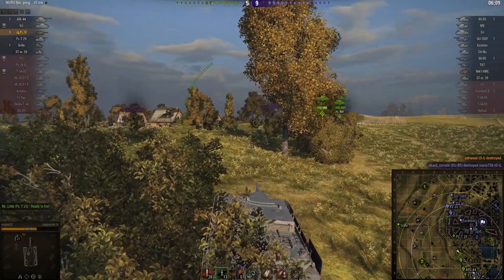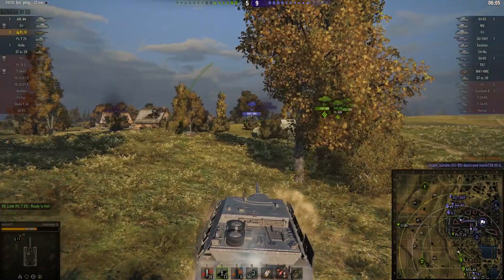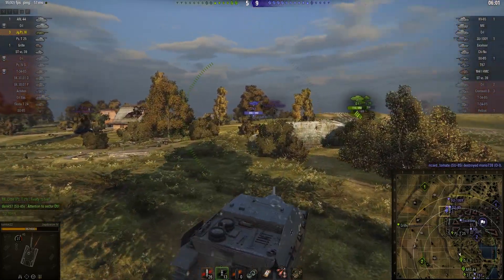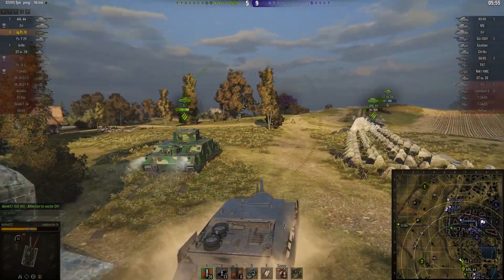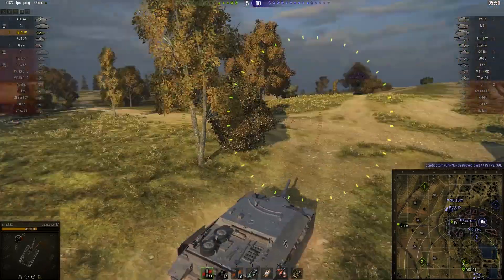This team is losing though — five kills to nine. Still looking up north; there is a T-67 threatening. There are still three tanks from the Allied team and not a single one of them has dared to push over this hill and challenge the T-67 and the ST. They had the numbers, but they've been whittled down.